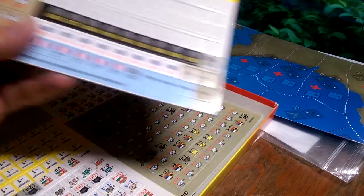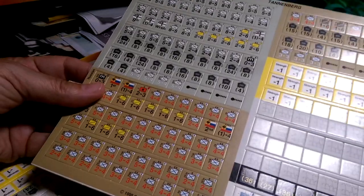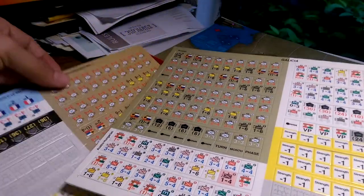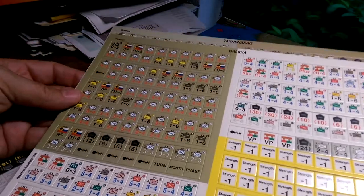Here's the countersheets when they're not punched. They're reasonable thickness and all the rest of it, and they're all well cut pretty much. Here's the Galicia counters. It looks like Tannenberg's not punched, but Galicia is. Here's the Galicia ones here.